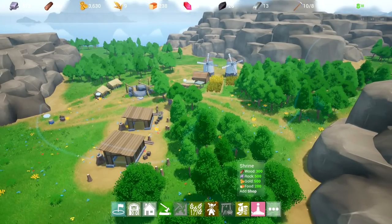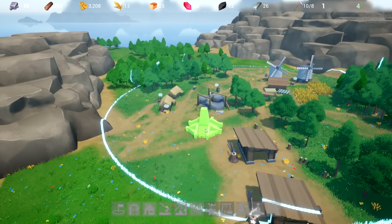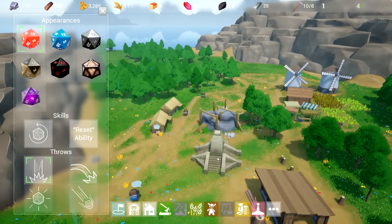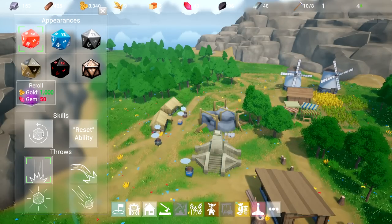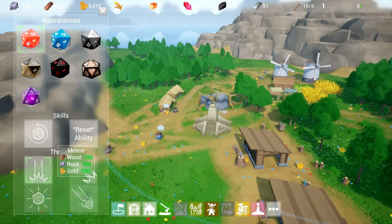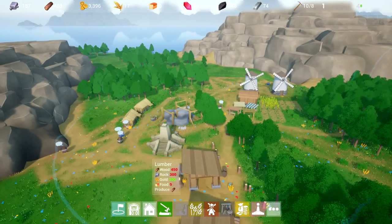I don't know what the shrine does except add shop. I kind of want to see everything going on here, so let's get it for a big roll — god darn it. We'll get a little shrine and put it right over here near the houses. I like the Billy dog die, it's really nice. Oh — this actually lets you change your appearance of your die! Re-roll for a thousand plus 50 gems — reset ability. And these are throw styles right now: physical throws, meteor. That's pretty cool — we're gonna try out that meteor throw! We did use up some of our resources though; I shouldn't have messed around with that too much.